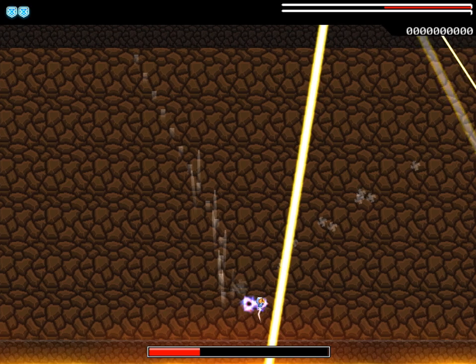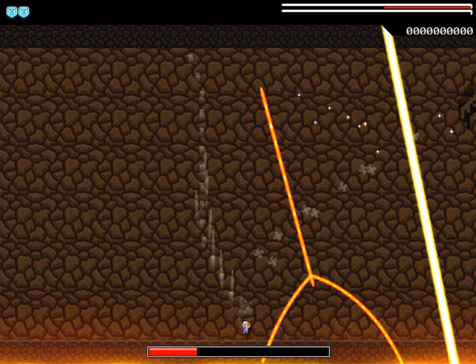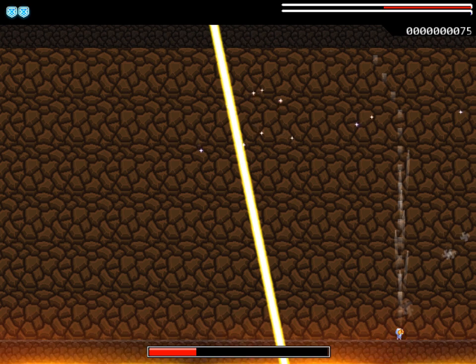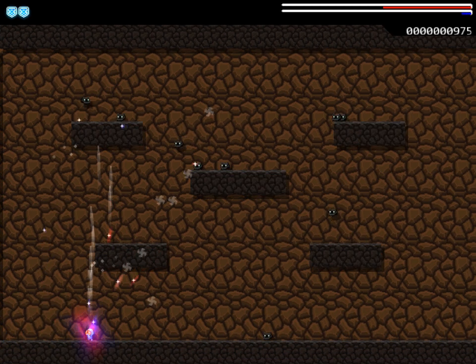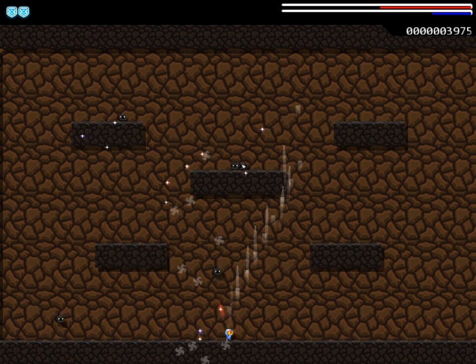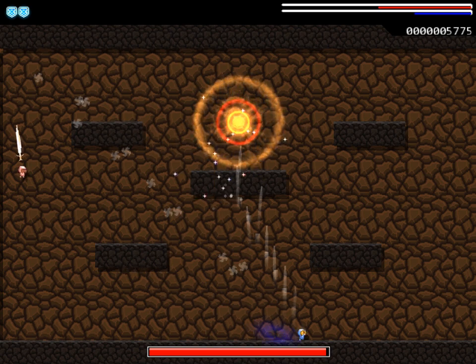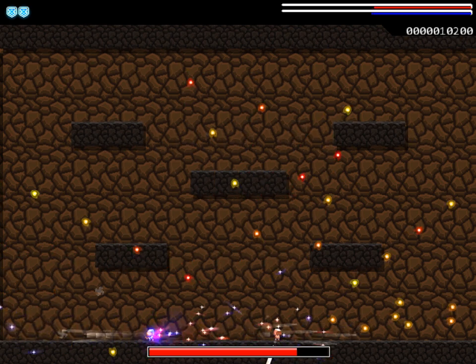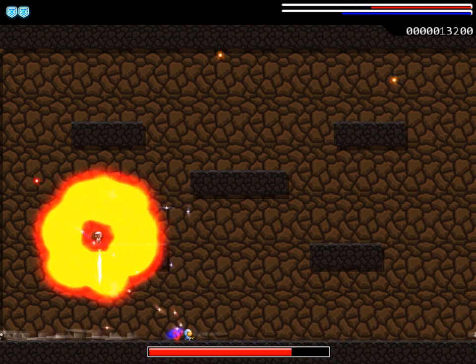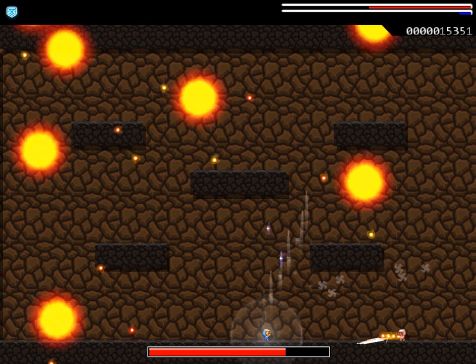This boss we don't actually have to beat - he can get away. But if he gets away, we won't get the exp. He got away. At least I got a little bit though. I really like the music in this game. Time for the next boss - he's a little guy like ourselves. He can shoot a whole lot more than we can though. He's got a sword. Why don't we have a sword?